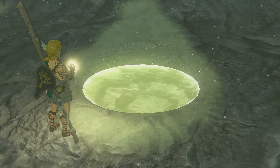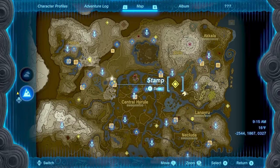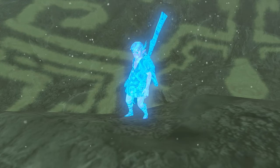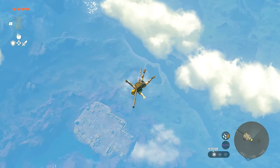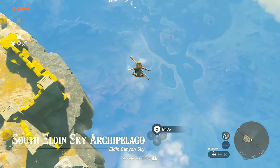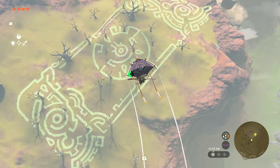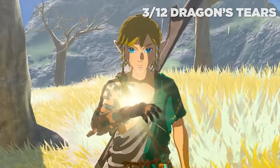For the third Dragon Tier memory, head east past Central Hyrule towards the Eldin Canyon Skyview Tower, just east of Hyrule Castle. Launch yourself into the air and you'll be able to spot this huge pyramid-shaped Geoglyph on the ground as well as the Dragon Tier. This one is actually super easy to spot — you shouldn't have any issues. It's going to be right there in the middle of the ground.